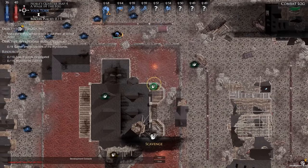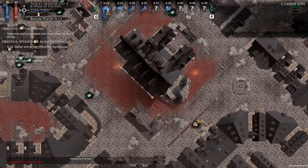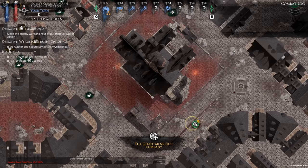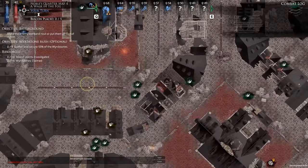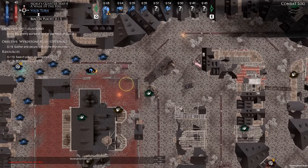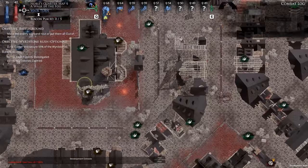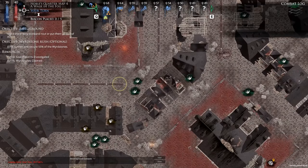Here we are at deployment. We're in an arc and our enemies are over here. We've got a Gentleman's Free Company, so it is a human mercenaries warband. I'm just looking at where we've got wordstone — we've got one piece over here. I might put my vampire over there and then have him rendezvous with everyone else who's going to be going south.